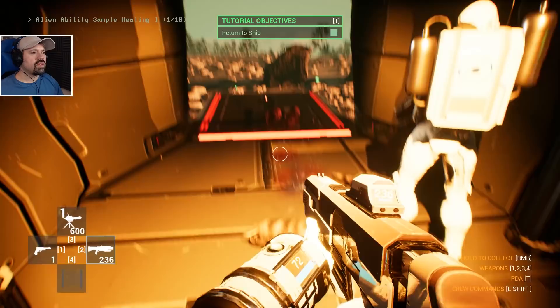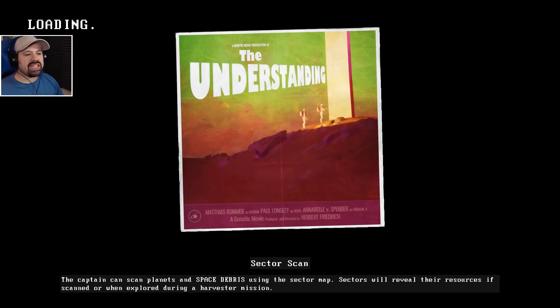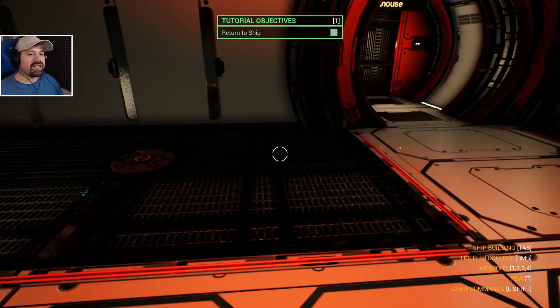Don't let them come to our ship! Alien ability sample — there are some really strange mechanics in this game, like as in good, like as in they look like fun.